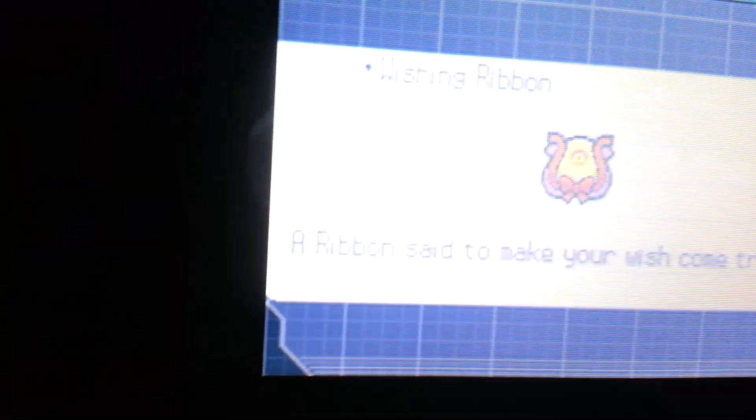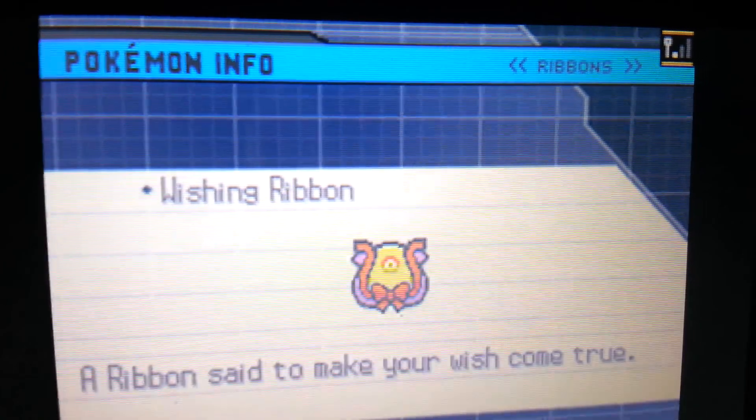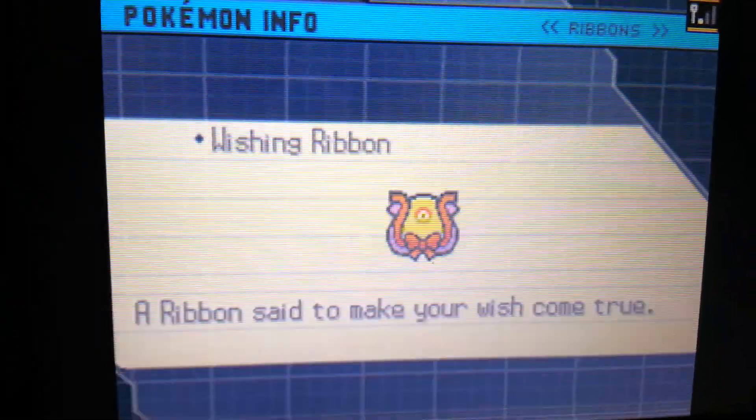It has to have the ribbon. So you get a Wishing Ribbon — the Wishing Ribbon: 'A ribbon said to make your wish come true.' I hope that works, cause I have a really good wish here. So yeah, that's pretty much Keldeo, guys.